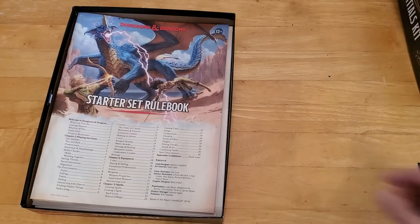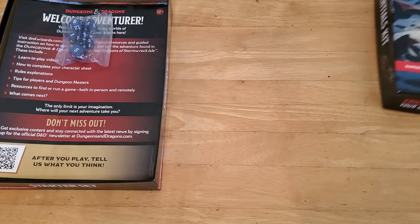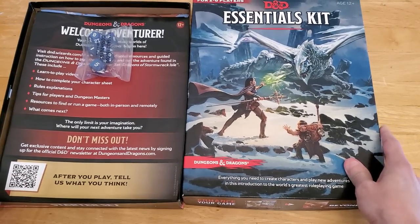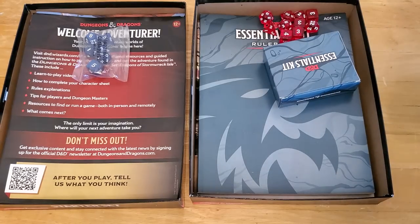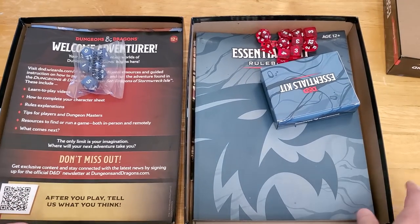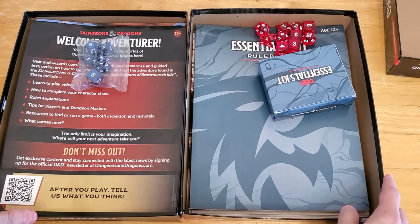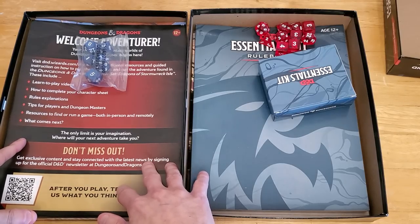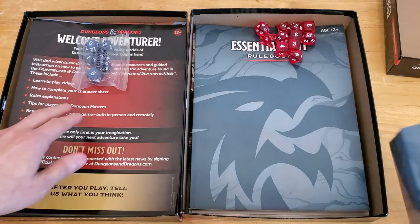Now let's compare Dragon of Icespire Peak, which was the adventure from 2019 — about three years ago — with the one that just came out. Dragon of Icespire Peak can be bought on Amazon for around $18 or $19. The new Dragons of Stormwreck Isle, I paid $19.99 for it from Target, though I think the retail price is a bit higher — maybe $24.